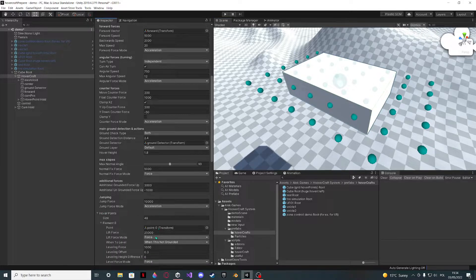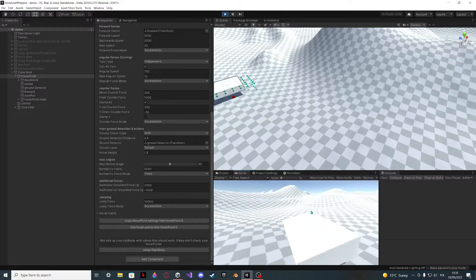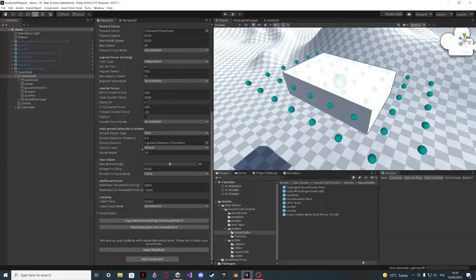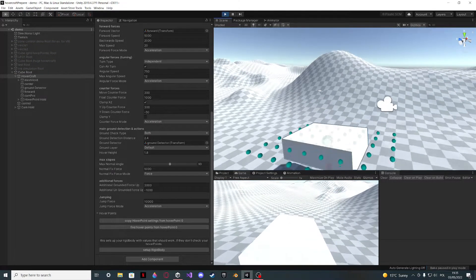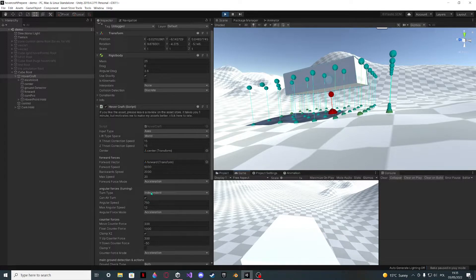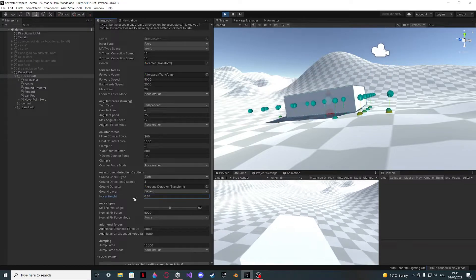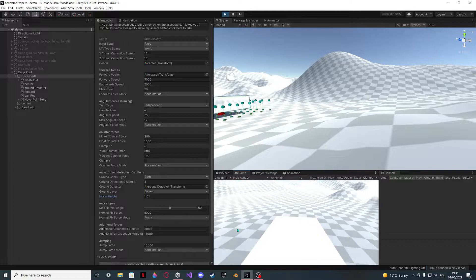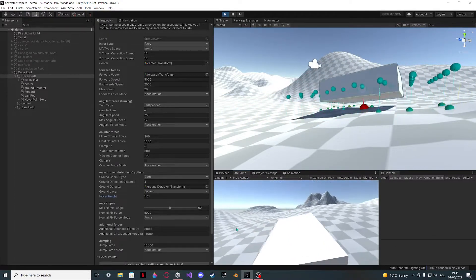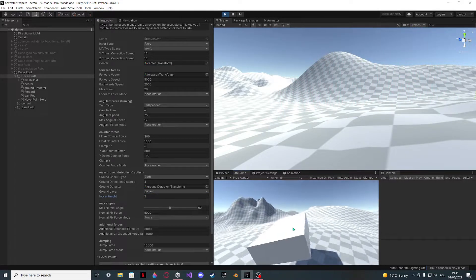This is going to be way too much force — it will be very unstable — so I'll set it to velocity change with a value of 3, then copy the settings. Let's see if this amount of hover points works. Yeah, it works just fine. It's pretty low, so let's work on turning it into a car. I'll change the ground detection to 4, and raise the hover height up to about 3. I think that will be good enough.